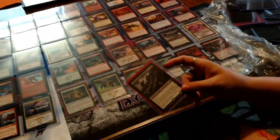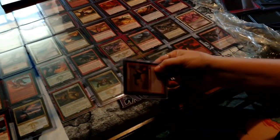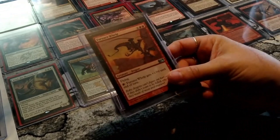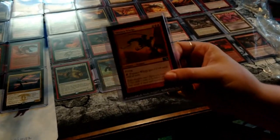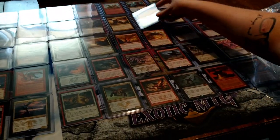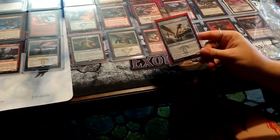Kokusho — oh there we go, we were just talking about him! Furnace Whelp — I have so many different foil Furnace Whelps. I love this card, look at his stupid face with his stupid eyeballs. Do you consider the Dragon Egg? Yes! Mind Scour Dragon.